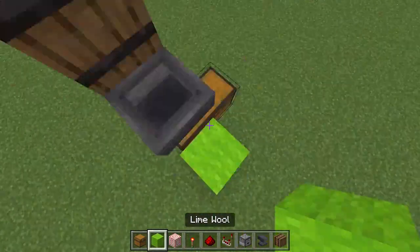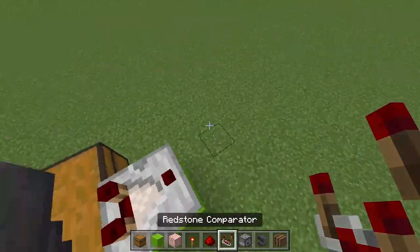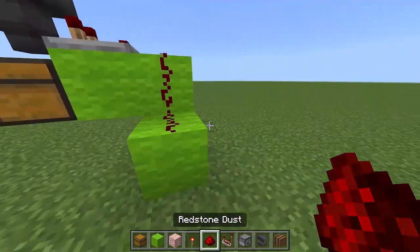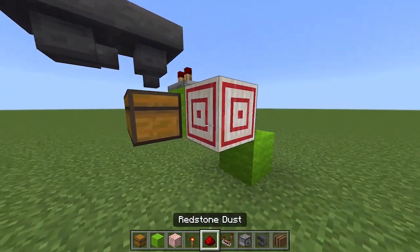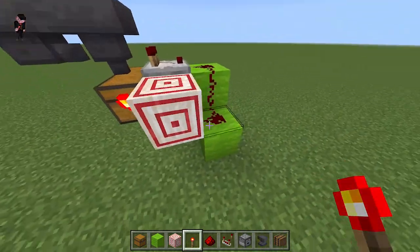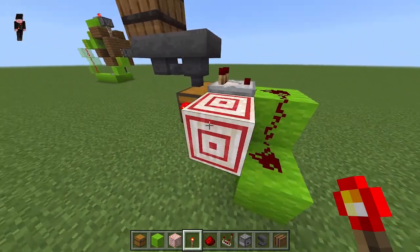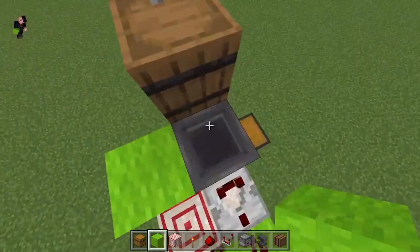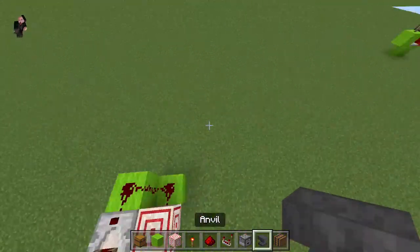I'm going to build up a few blocks and run a comparator out of the hopper. Place two blocks here and here with redstone dust on top of them, plus the target block right here with the torches on the back. The reason why we are using the target block is because the redstone dust gets redirected into it and can turn off the torches. You'll have a block on top of the torches to lock the hopper.